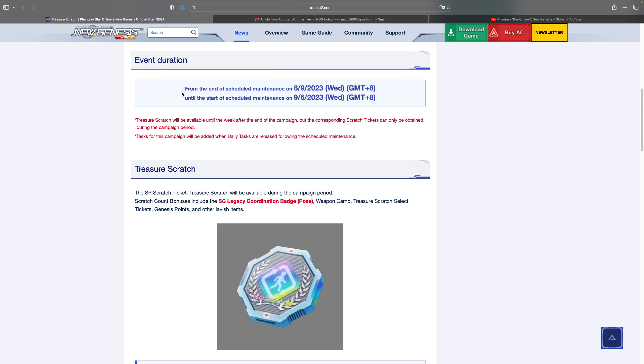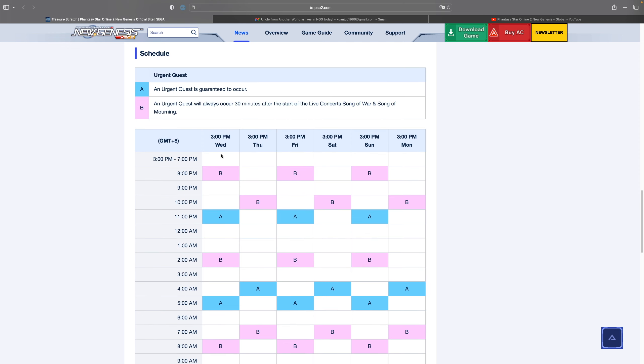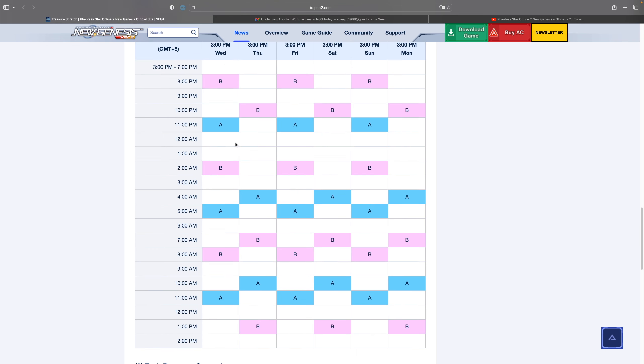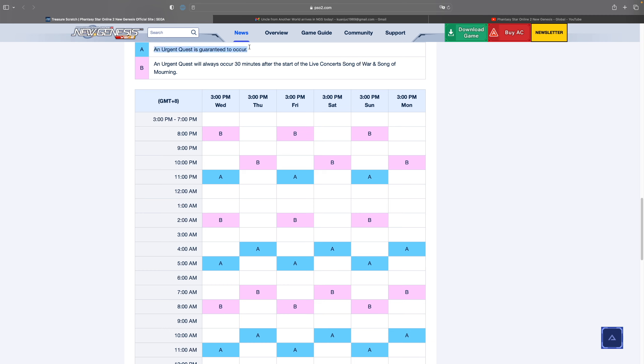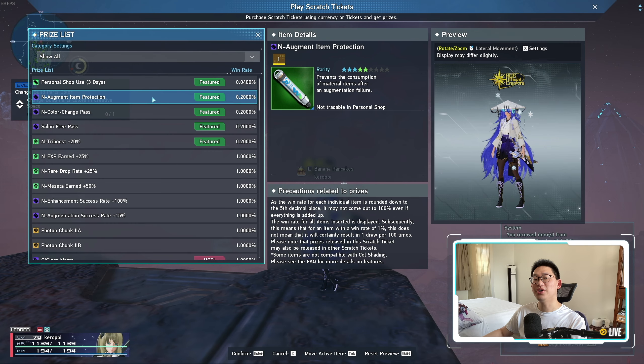This event lasts from August 9th all the way till September 6th, so it lasts almost an entire month. Please take advantage of it because they literally give you a schedule. They do it week by week, so we have to wait to see next week's schedule. The A's on the schedule mean a guaranteed Urgent Quest, and the B's mean an Urgent Quest will always occur 30 minutes after a live concert. Remember, right after a concert we always have an Urgent Quest on top of that. This schedule auto-converts to your local timezone — I'll leave the link in the description.